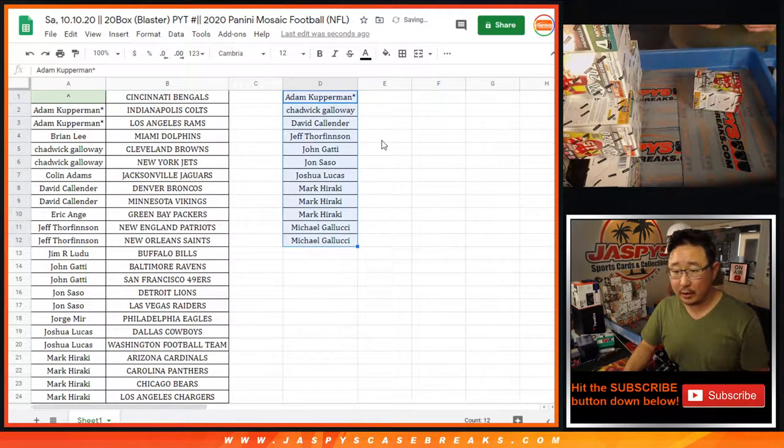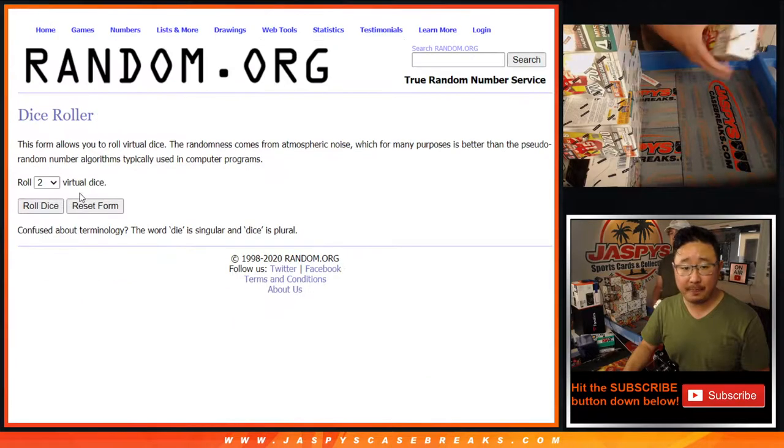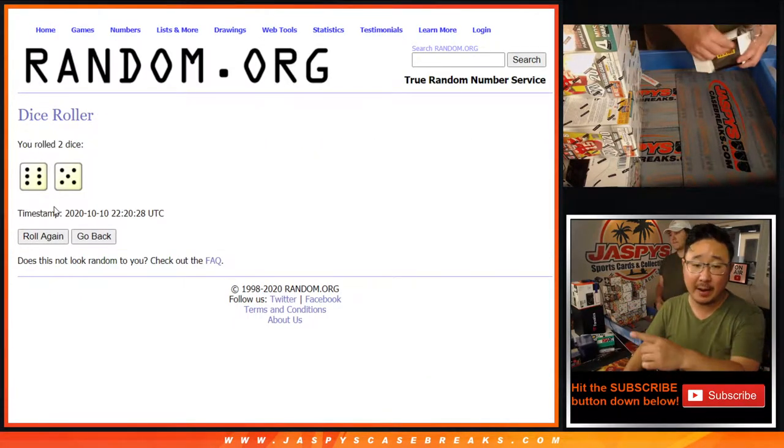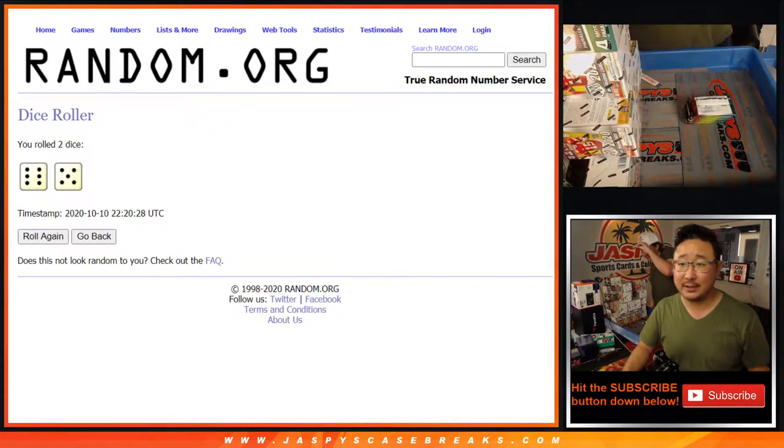All right, so that's a total of 12 spots. The name on top after 11 — six and a five. Name on top after 11 will get the Bengals. Good luck, six and a five, 11 times.